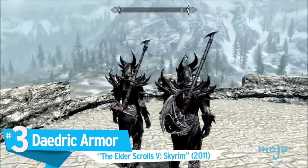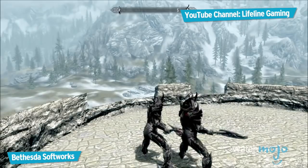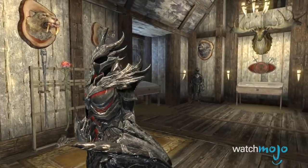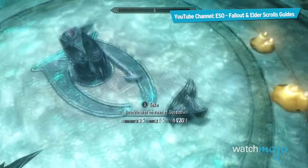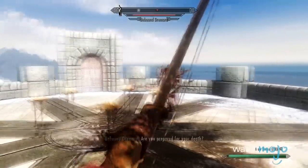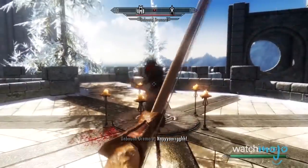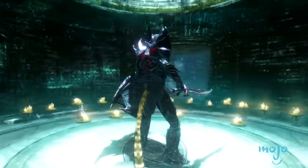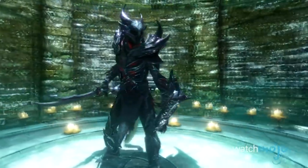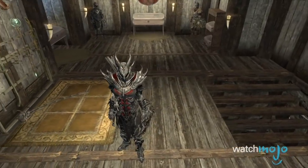Number 3: Daedric Armor, The Elder Scrolls series. With its black spiky appearance and red glowing accents, Daedric Armor is sure to bring out your inner badass. In addition, it usually has some of the best stats in the game, although, like most of the best armor, it is rather heavy. The Daedric Armor is so named due to the demonic Daedra whose hearts are the key component to its forging. The armor requires some advanced smithwork to make for yourself, and while it does drop randomly, that'll take some time to find. It may be hard to acquire, but no one said looking this cool should come easily.